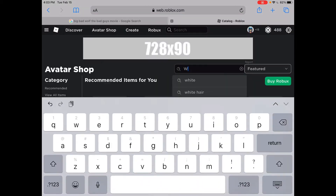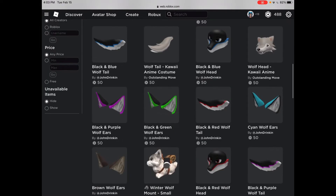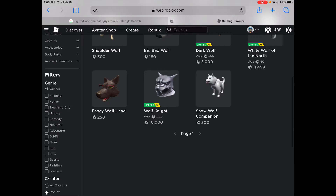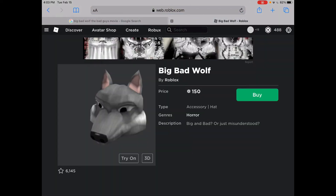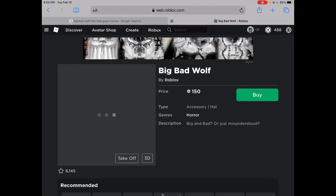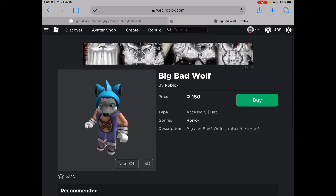Let's search for Wolf. I do know a hat that we could use — it's made by Roblox. And here it is: The Big Bad Wolf. And it literally says misunderstood, which he is.